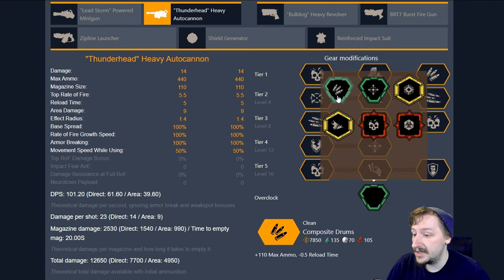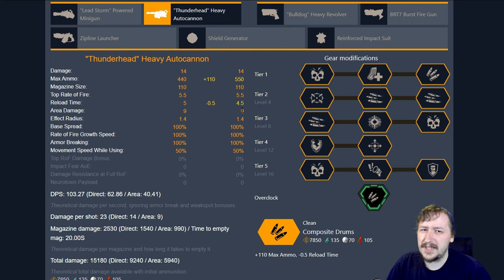First up, we have Composite Drums. This gives you 110 more max ammo and knocks half a second off your reload. Your reload is still pretty slow with the autocannon even with this, and I still don't really reload the autocannon. I usually just take Born Ready for it so that it can reload by itself as I'm switching to my secondary once it's low on ammo or completely empty.